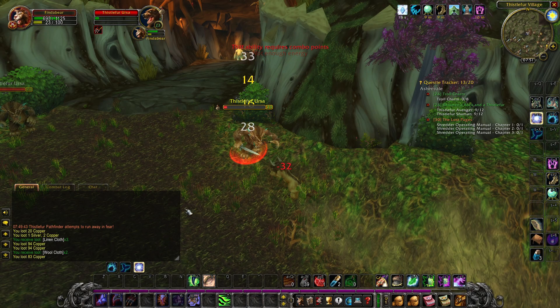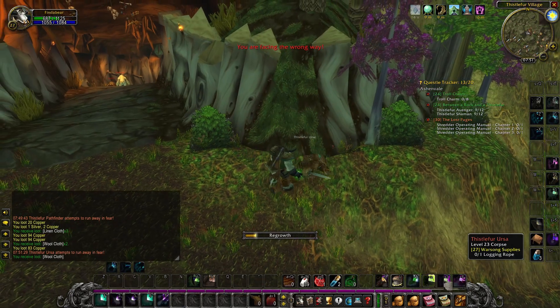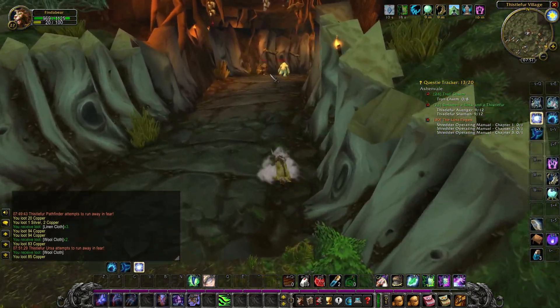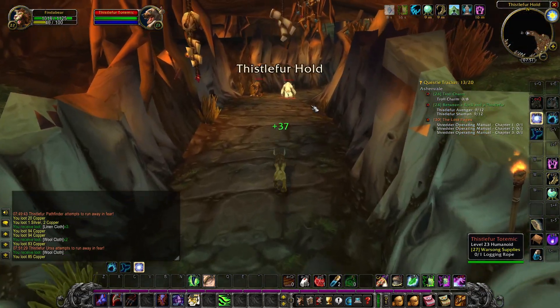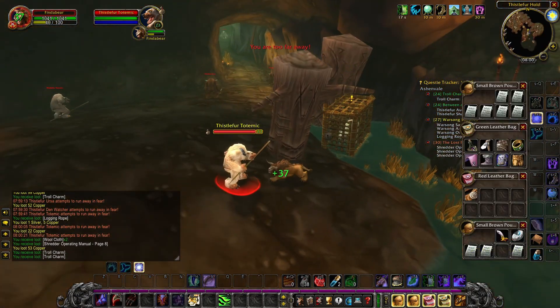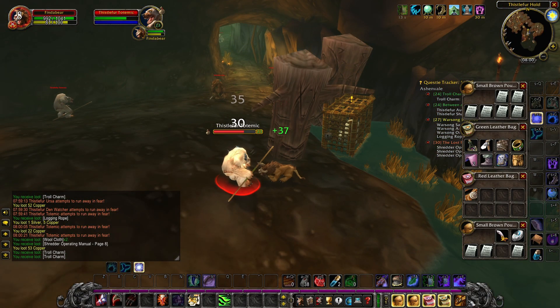I want to show you where to find Rúl Stonehoof. What you have to do is make your way to Thistulfúr Holt, which is located deep within Thistulfúr village. At the end of Thistulfúr Holt there will be a cage. Inside this cage is Rúl Stonehoof.